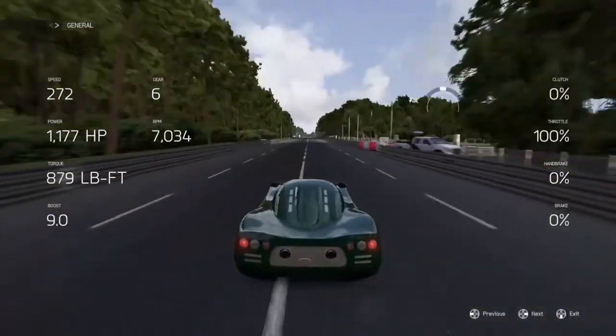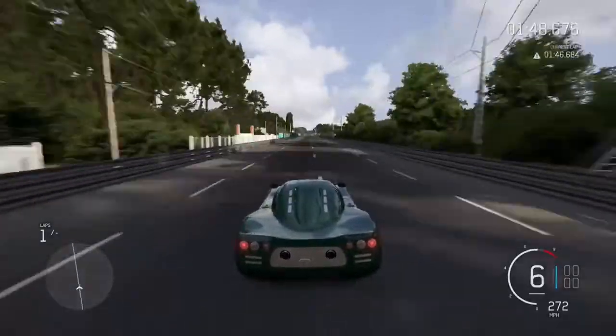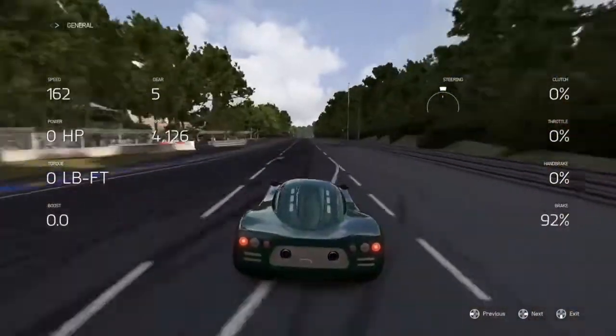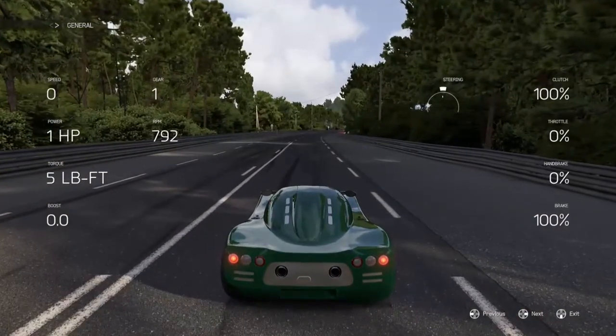I tried a few different cars as well. Even the Veyron with 1300 horsepower only goes one mile per hour more than stock. So I'm pretty sure that the Ultima GT-R is the fastest car in the game, same thing as with Forza Horizon 2. If you know a faster car, leave it in the comments.